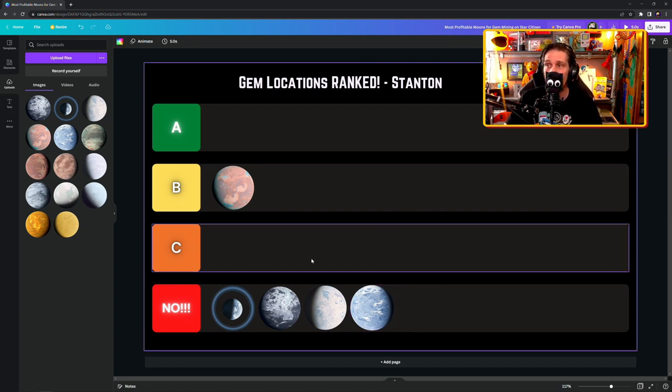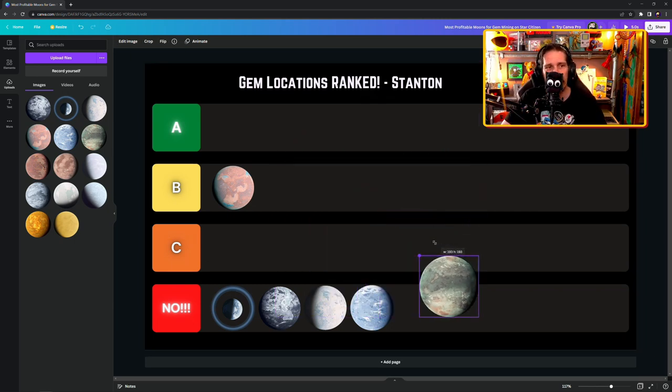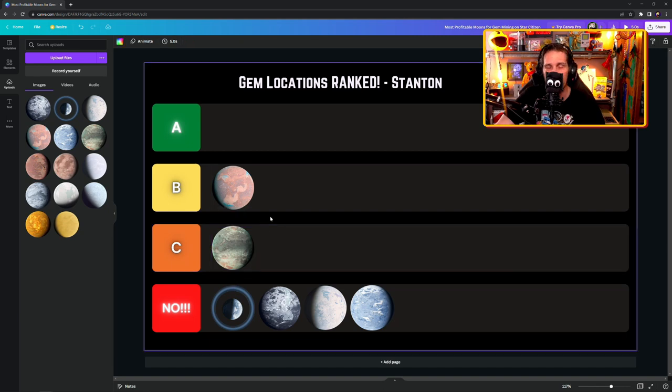Eaton — or Ita, however you pronounce it. Interesting moon, about minus 10 during the day, very breathable, can do it in an undersuit no problem. Not difficult condition-wise, quite clear. In terms of hadonite it's possibly on par with Magda — a decent location, potentially getting big clusters. People on my livestreams really dig this place at the moment. I'm going to put it at C; what lets it down is it's not as pretty as Magda.